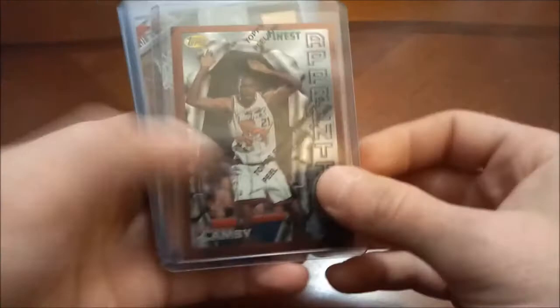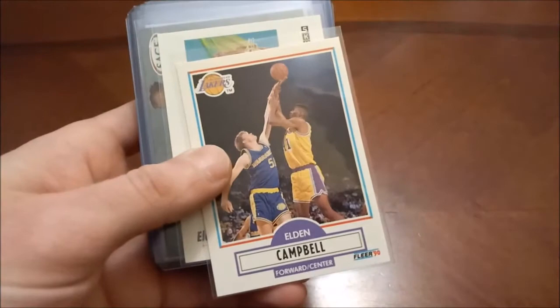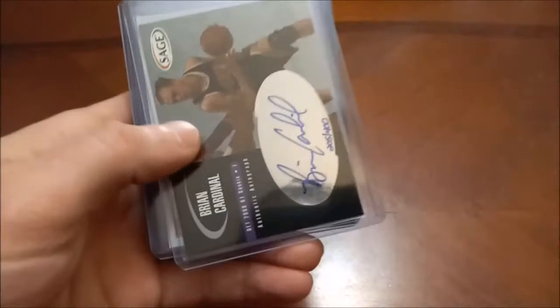Moving on to the C's. Marcus Camby — he was the number two pick in 96-97. There's his Skybox Premium and then Stadium Club rookie insert, Upper Deck — that one's got a thin corner so I might try to replace that someday.